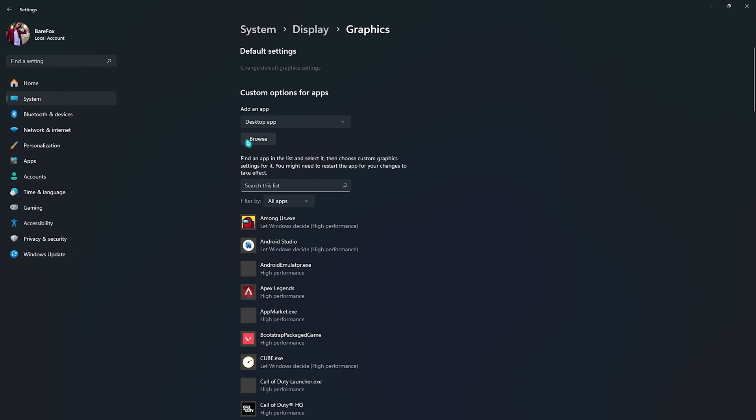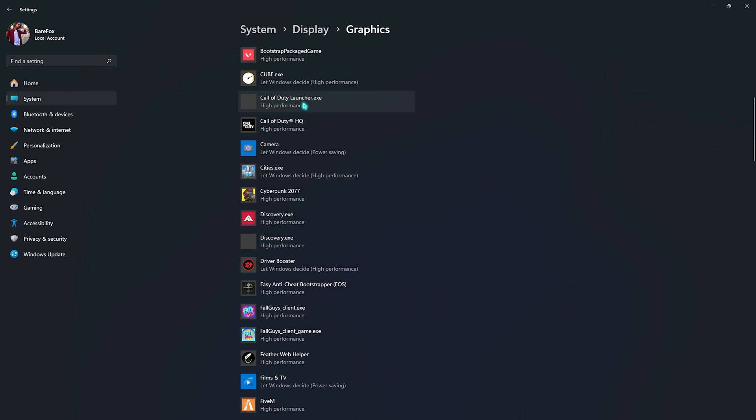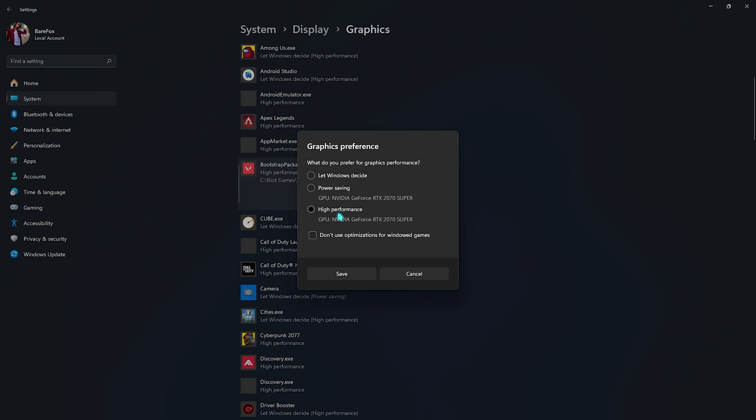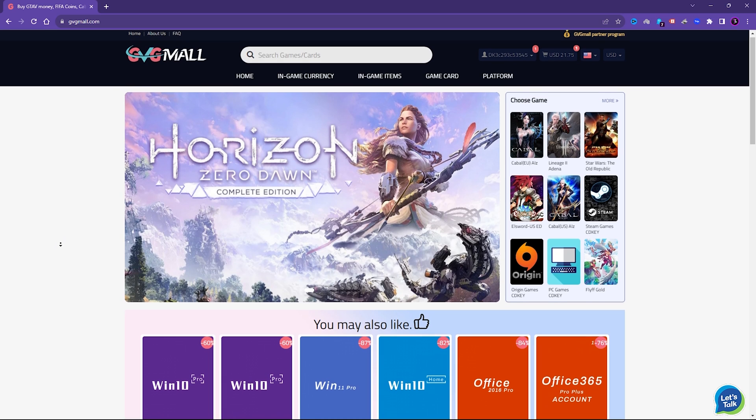Then go back to Graphics and click Browse to open up the installation location of your Valorant. I highly recommend you download Valorant on your local disk C because that way you're going to get the maximum FPS. Add it, find it in the list, go to Options, select High Performance, and then simply click Save.